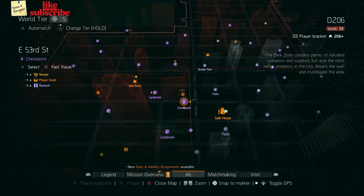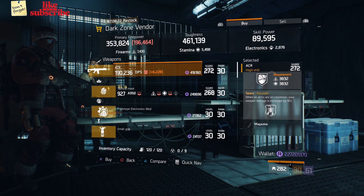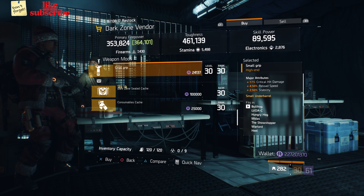For our next gear items, head over to East 53rd Street Checkpoint. Here the Dark Zone Weapon Vendor has an ACR. Also here we got a Small Grip with 17% Critical Damage, 4.50% Reload Speed, and 2.50% Stability.